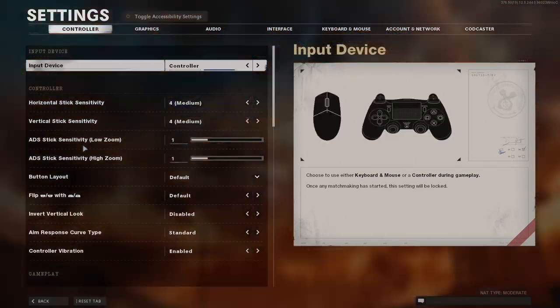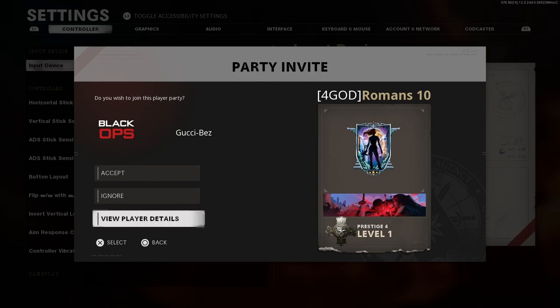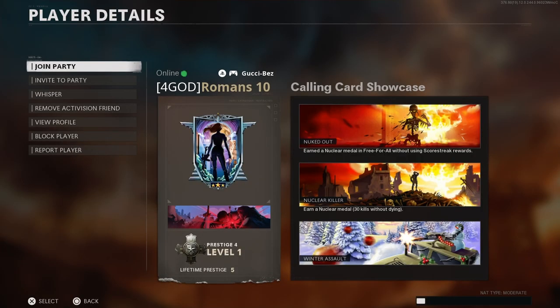Next, have your friend who is in their own custom game lobby send you three invites. Open the first one by pressing Triangle or Y on the controller, and select View Player Details.